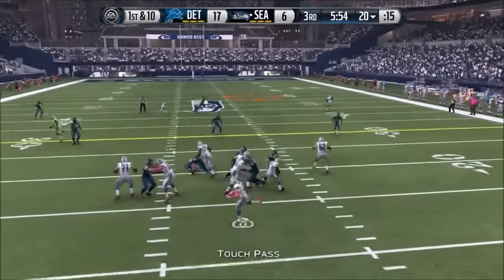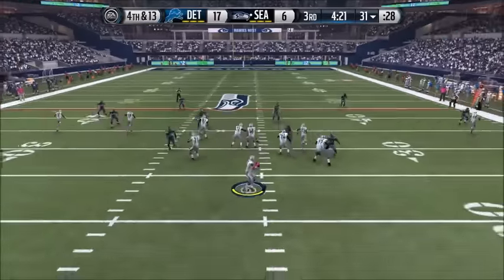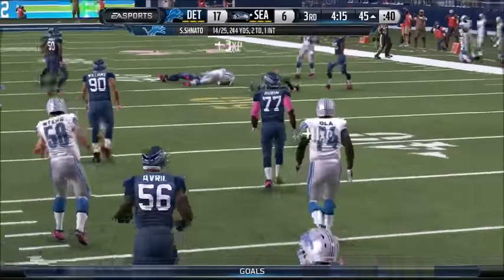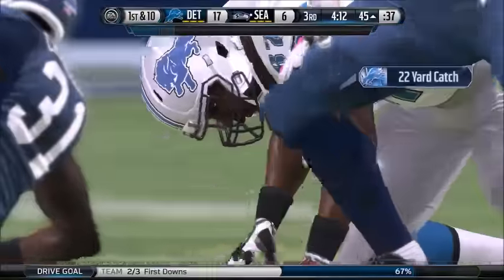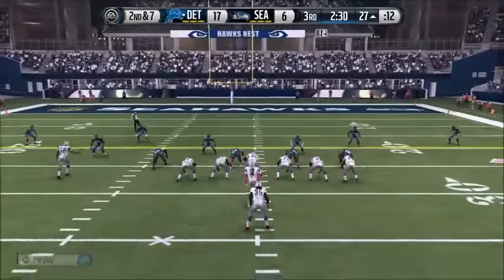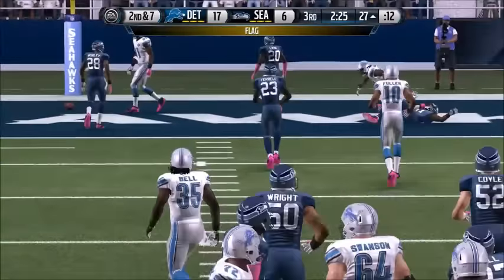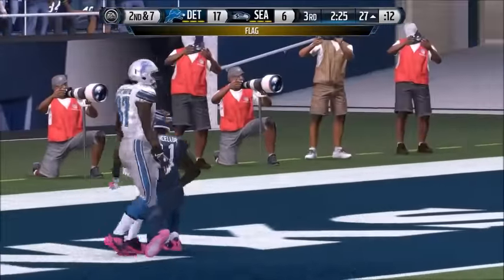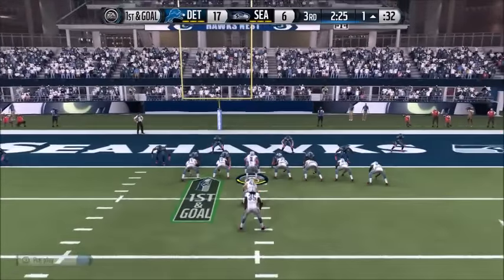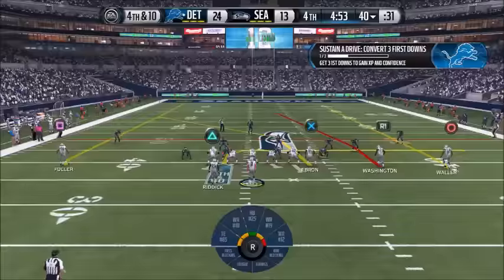Nice play action pass there — going to lob it up, we get very lucky not to get an interception. That's something they need to work on for Madden 17 — the CPU interceptions are iffy at best. I get a lot in Ultimate Team but against me people miss a lot. We're at 17-6, we took our field goal at the end of the second quarter. We get pass interference down to the one yard line. I just run it in for the touchdown — four attempts with the fullback and he gets it in on the first.